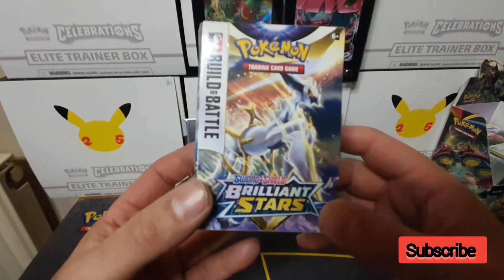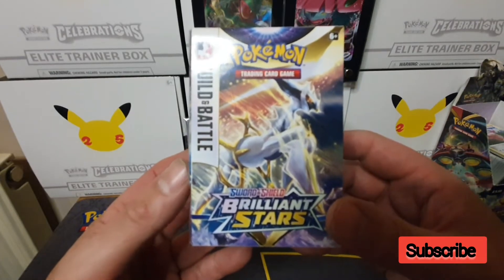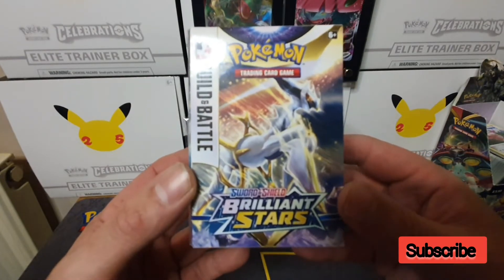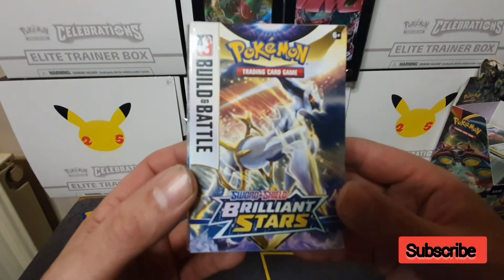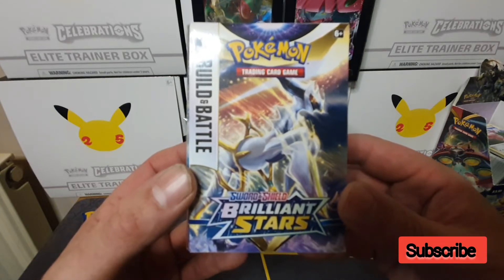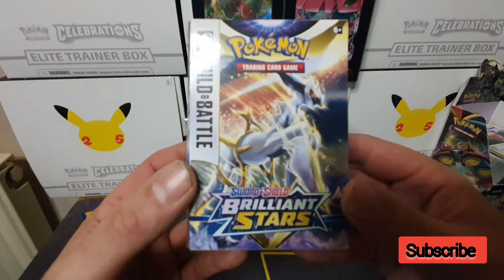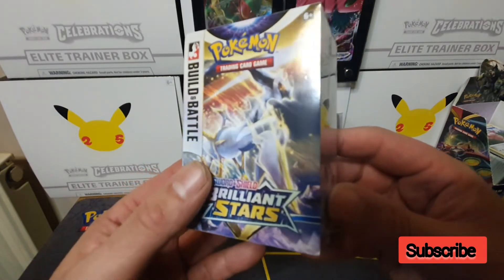Hi everyone, welcome back to the channel. Today we'll be opening up the second build and battle deck box that I got in the build and battle stadium box. Last video we managed to pull two full art Vs and a character rare, which was the Zekrom, and then the two full arts were Shamin and Charizard. Let's open this up and see if we can do any better this time.